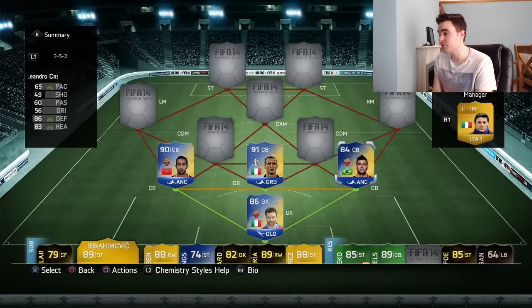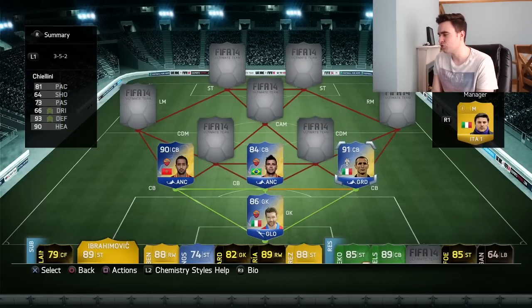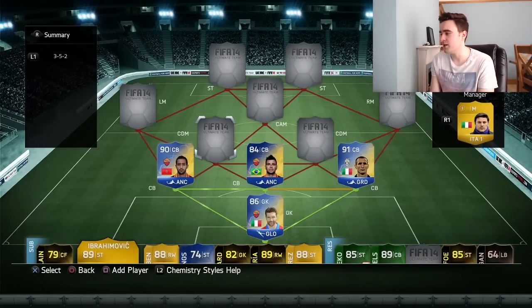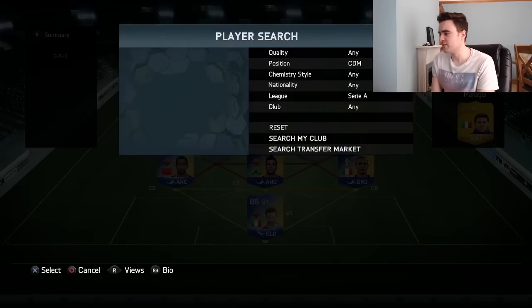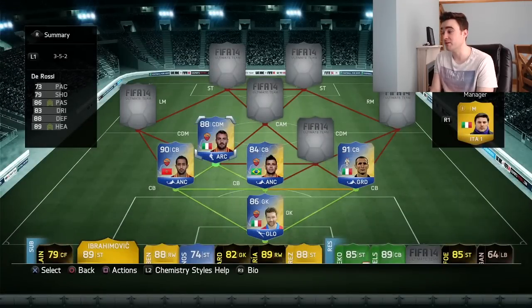So we've got Kastan, who still looks like a pretty decent player. I'm going to swap him around and put the slowest one in the middle. Starting things off at centre defensive mid, we have got Daniele De Rossi. Look at the stats on this fella: 89, 88, 83, 86, 79 — and even 73 pace on De Rossi is pretty bloody good as well.